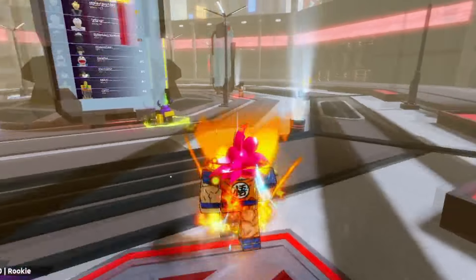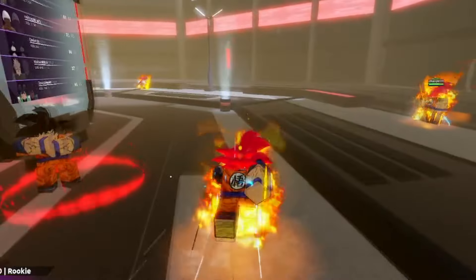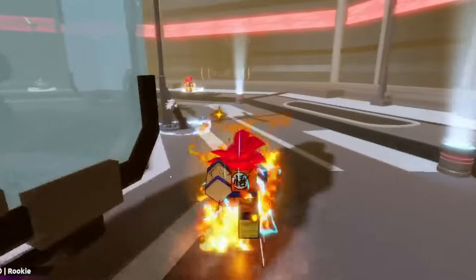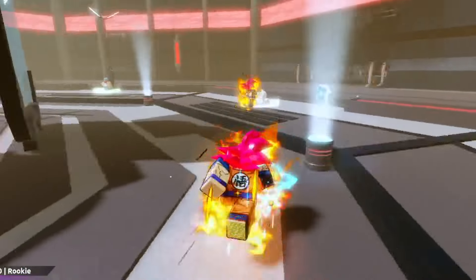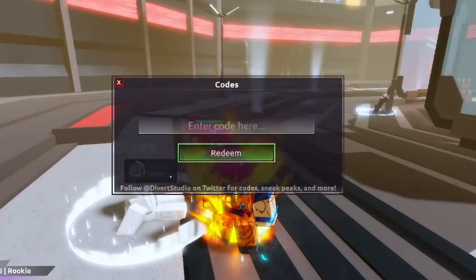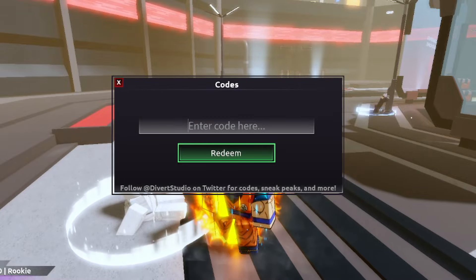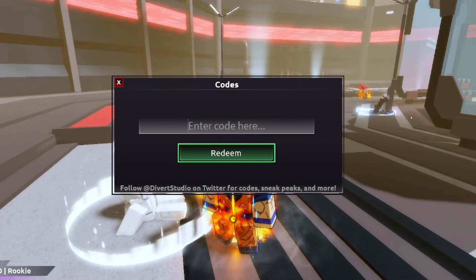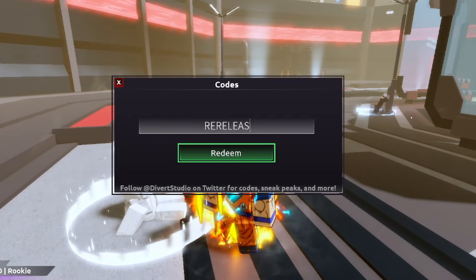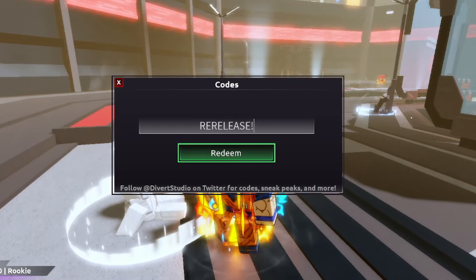So to actually redeem codes, all you've got to do is go over here — there's a code section but there's not a menu button you need to press. You need to go to this person right here, hit E, and you can enter the codes right here. I'm going to start off with the newest to the oldest codes.